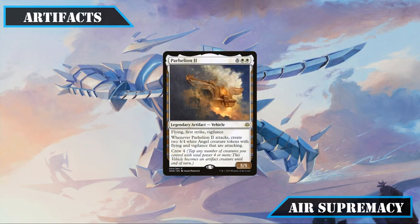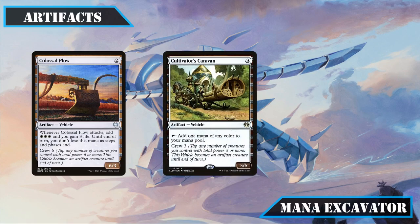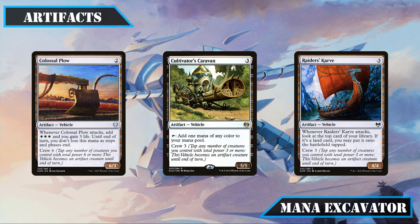Parheelion 2 joins the list of evasive vehicles — the most mana-intensive vehicle we're running — but its decent stat block, whole slew of keywords, and ability to dump 8/8 worth of stats on the field per swing make it well worth the cost. The trio of Colossal Plow, Cultivator's Caravan, and Raider's Carve also keep their spots as decent sources of ramp, getting us the mana we need to get our bigger vehicles, pilots, and payoffs into play faster.